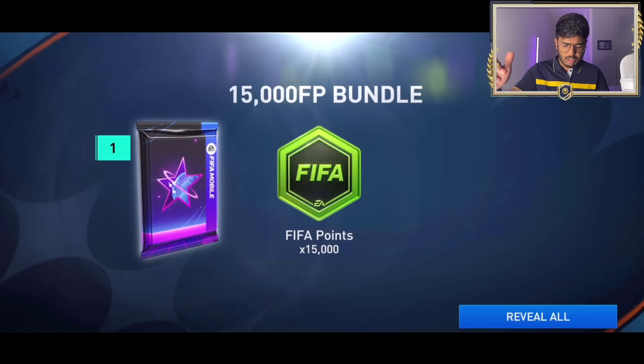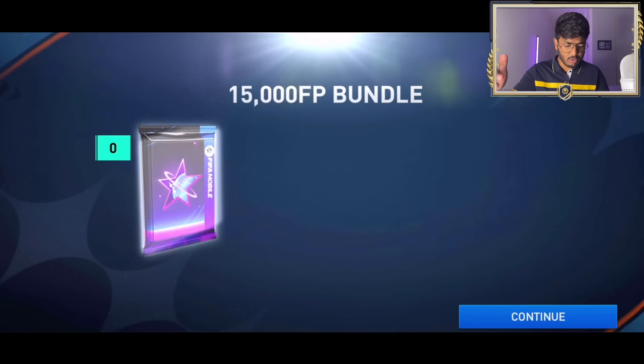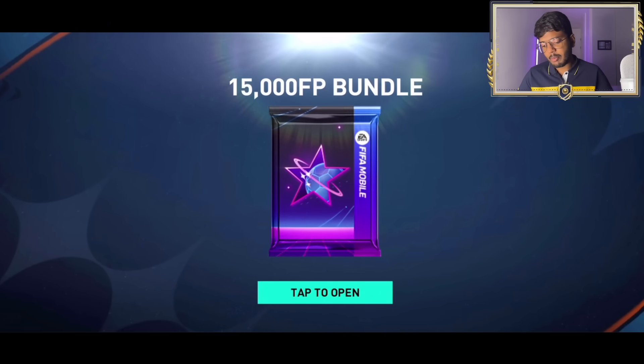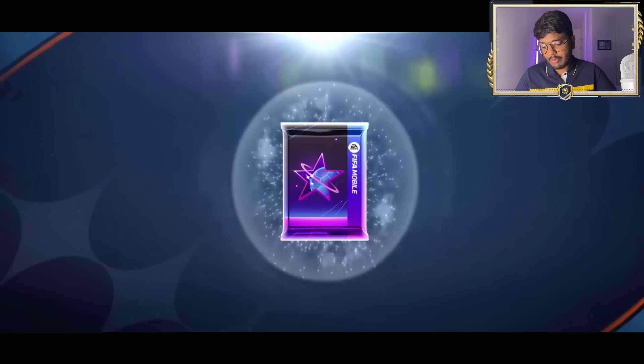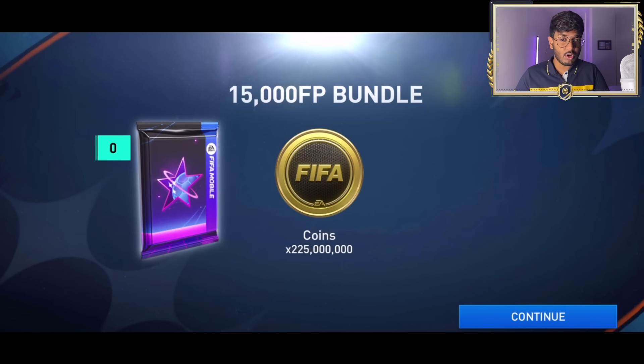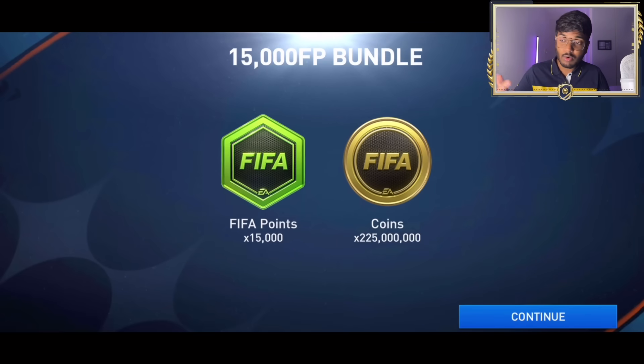A 15,000 FIFA point bundle is here - hoping for a walkout. 900 million coins! That is insane - what a pull, massive pull! The next 15,000 FIFA point bundle - we just got 225 million, still decent, like packing a 113 overall. We got 1.15 billion coins plus 30,000 FIFA points total. Let's also open the 7.5K FIFA point bundle.